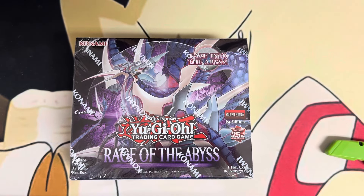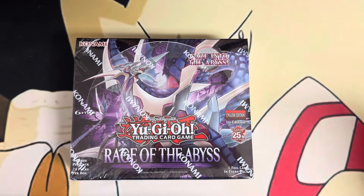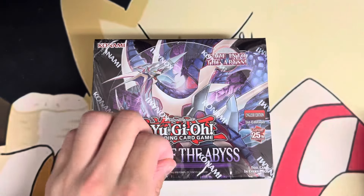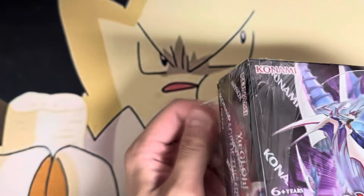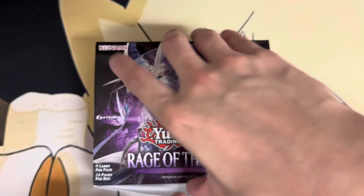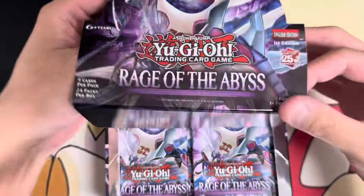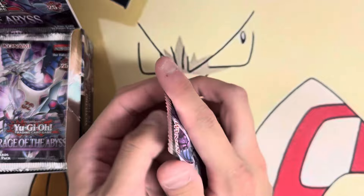Welcome back, it's been a while. As you can see, I have Ranger the Abyss right here. As usual, we go through a case of this so let's get straight into it. Ranger the Abyss is a core set — it's actually the last core set of the year before we get ready for Supreme Darkness, I believe late January or early February. We have the new Mold Charmy, the new Dominus, new support for Fiendsmiths and Mermails.